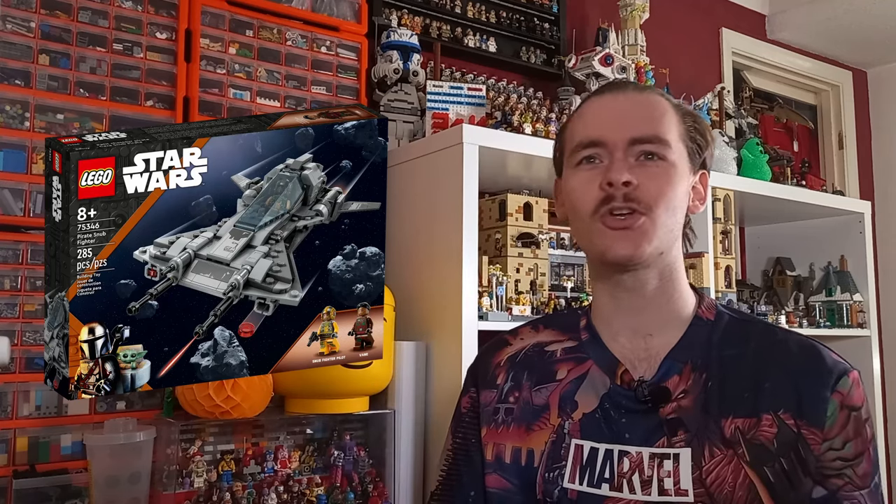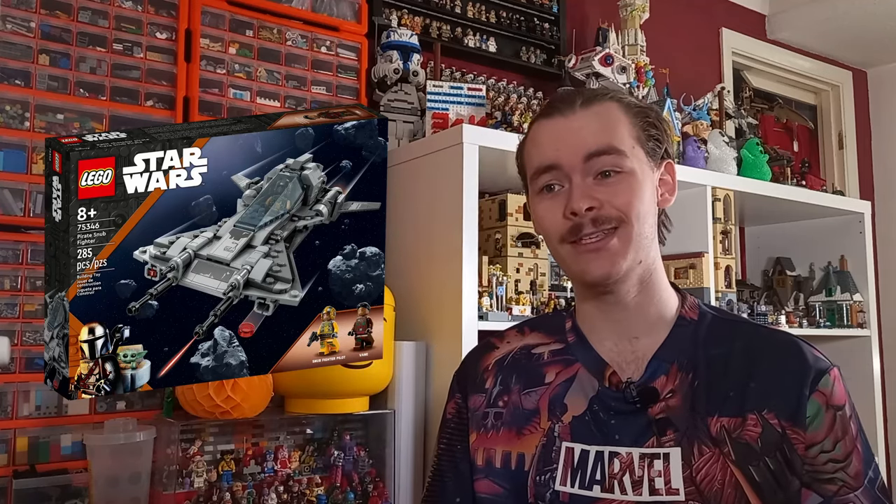Arguably the Pirate Snubfighter didn't sell as well — right here in the UK, the local stores like Smiths and Sainsbury's have retired the set, though it's still available on the LEGO website. Morrison's have recently got rid of their stock too. Because it's not selling as well, re-release it — add a Nine Num minifigure, and I would buy a second one. I'd probably end up reselling the minifigures or using the heads to create custom characters for the Jabba's Sail Barge.